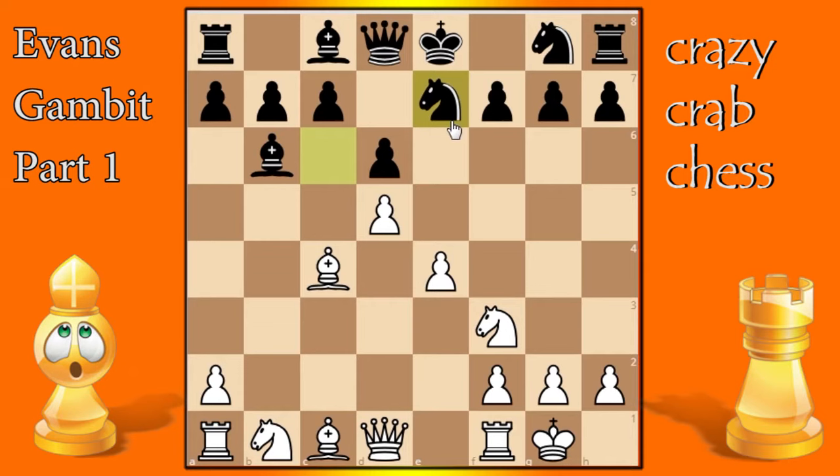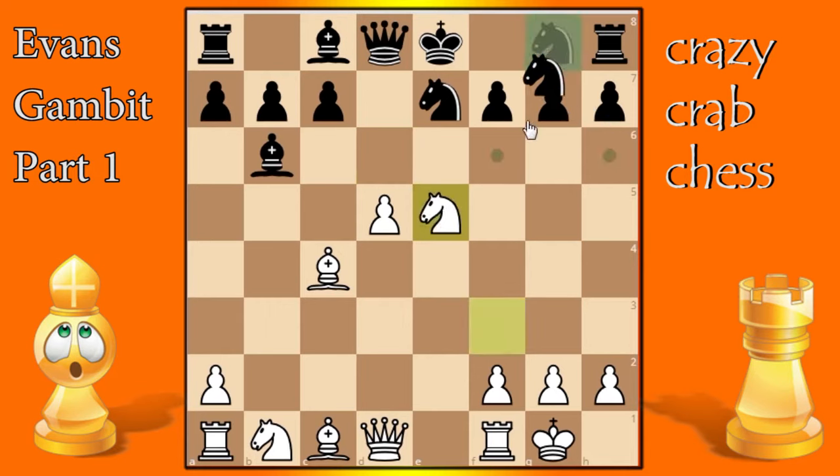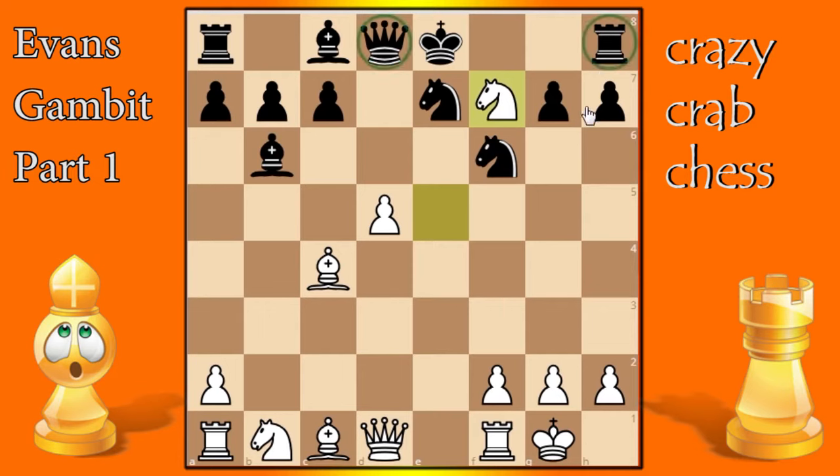A lot of opponents don't want to play the knight to a5 because 'knights on the rim are dim' — they went to chess class. So they'll play knight c-e7, as happened in this game. White responds with the very strong move e5, just keep pushing forward. In this game black played bishop g4, but you'll often see the capture. If black captures, we capture back and then he'll play knight f6 getting ready to castle.